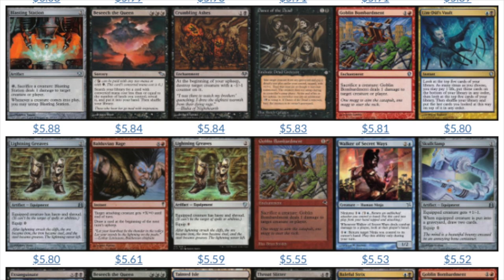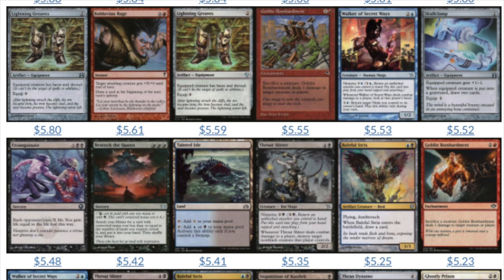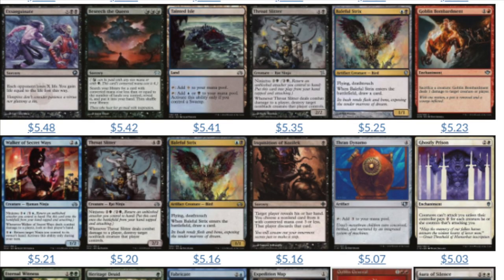Exsanguinate has always been around that price, but it doesn't seem like a $5 card to me — I get it though, in EDH it targets all players and you gain a bunch of life. Tainted Isle is $5. I wonder if the other tainted cards are worth any money, because if you opened Torment, you got a bunch of them — you had five uncommons per pack. The big one from Torment is Cabal Coffers at $50. So if you have a pack of Torment, you're bound to at least get one Tainted Isle.